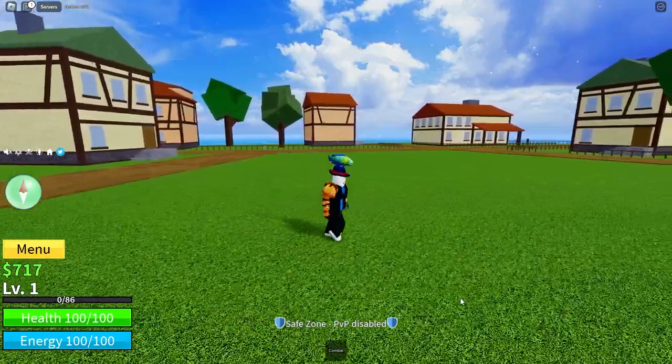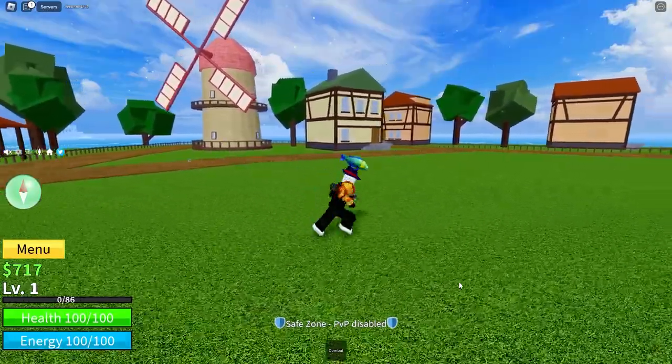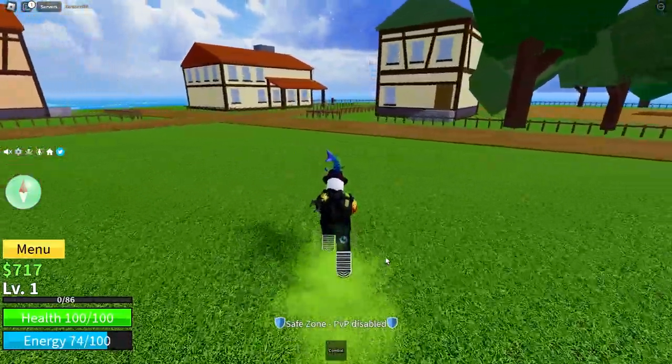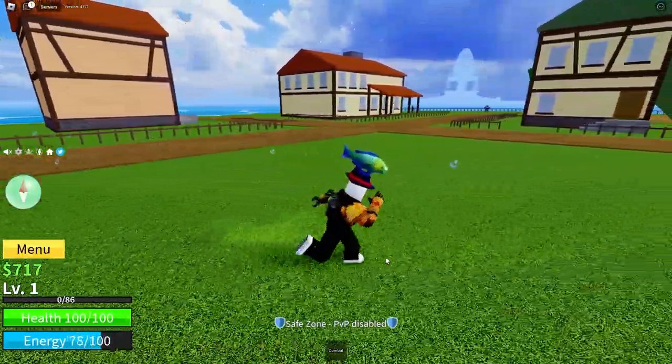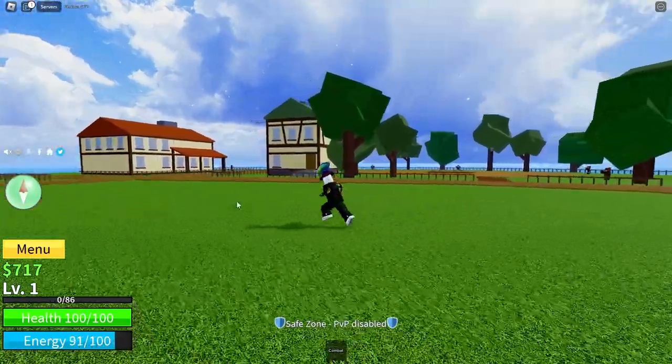You start walking, and to toggle sprint, you can press Control to either start sprinting or press it again to stop sprinting. You can also press Q to dash in whatever direction you're walking, which takes some energy. You can also do a double jump, which takes a little energy as well.